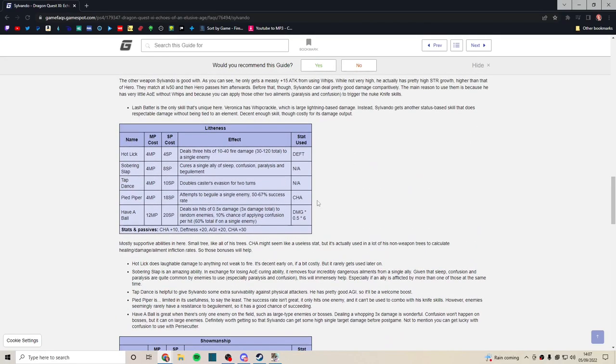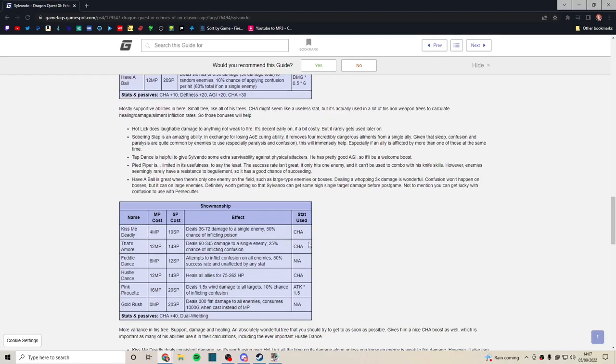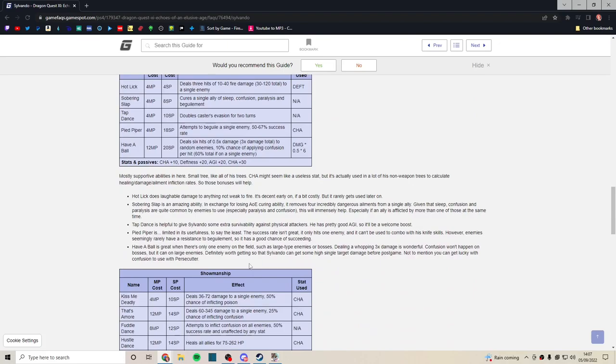He also gets a bunch of really nice passives, especially for agility. Charm is actually a good stat for Sylvando — not only can it make enemies fall in love with you, but there are also abilities that scale with charm, so it's genuinely useful for him.